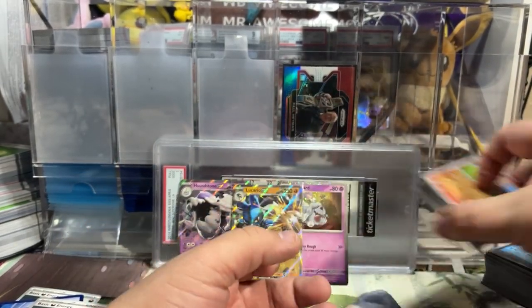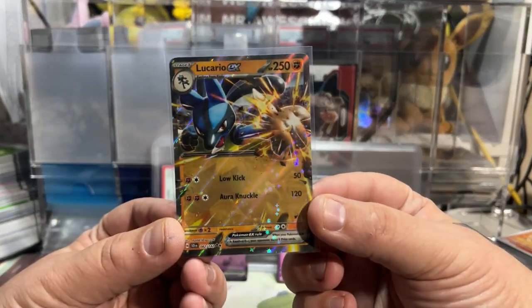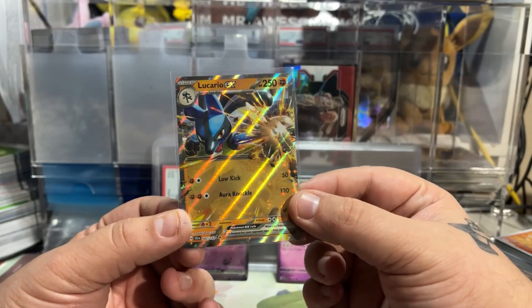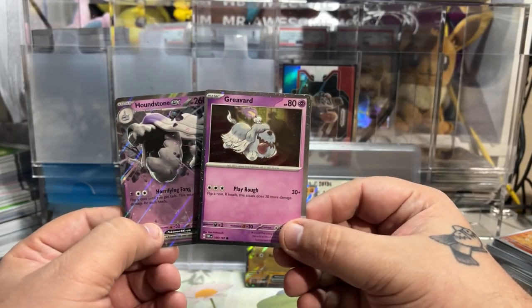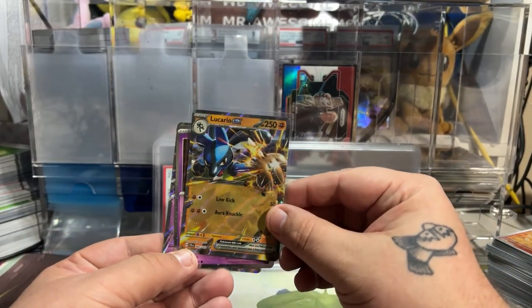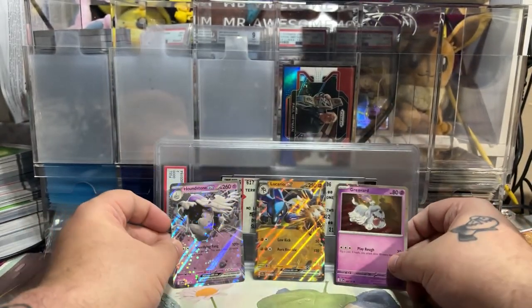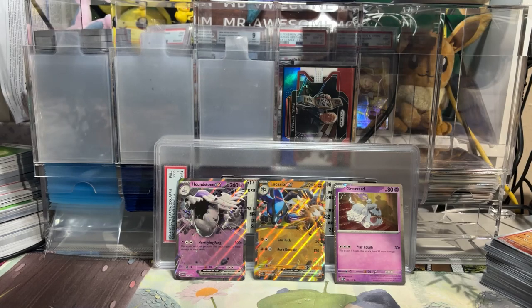That is kind of the way the cookie crumbles on some of these collection boxes. Sometimes you can open up a collection box and it ends up very fire, and sometimes you pull nothing — or you pull one regular Double Rare card that doesn't really have much value. That's fine as long as you're having fun opening. You do get two beautiful promos either way, and that's why I love collection boxes that give you an exclusive promo. Even if you pull nothing, you at least feel like you got something. This collection box has pretty solid pack selection but there's nothing different from your other standard collection boxes — it's just another standard Pokemon collection box releasing alongside Stellar Crown.